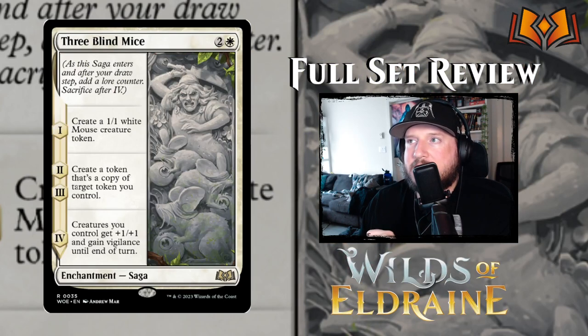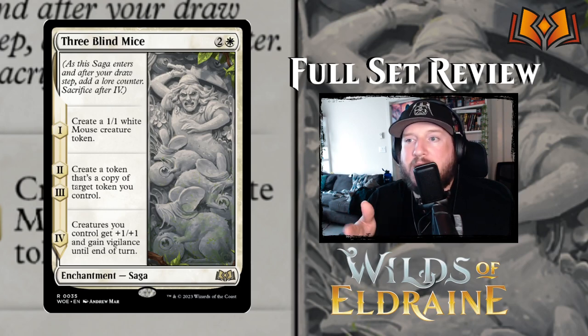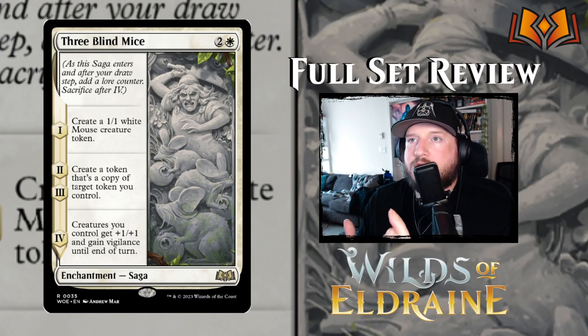3 Blind Mice is next: 2 and a white for an enchantment saga. Chapter 1 is create a 1/1 white mouse creature token. Chapter 2 is create a token that's a copy of target token you control. Chapter 3 is create a token that's a copy of target token you control — keep in mind it's not specifying you have to target the white mouse creature token you made. If you have another token, say a giant one, you can copy that token instead. Chapter 4 is creatures you control get plus 1/plus 1 and gain vigilance until end of turn. The first three chapters are building your board, and then the fourth one is use your board. I like that.